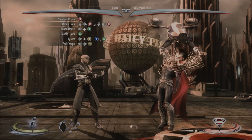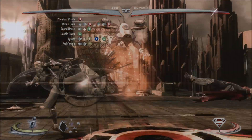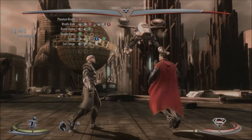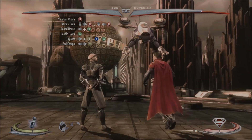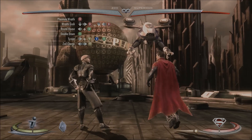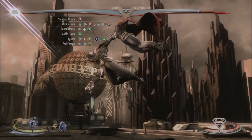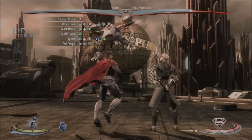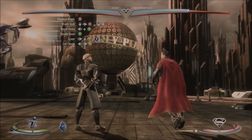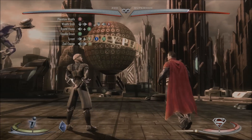After the Tyrant combo, you're going to finish this combo off with the Zod Charge move, which is going to be away, forward, and Y, and look like this. And that's where we're going to use our one bar of meter — on the meter burn version of the Zod Charge, which will look like this.